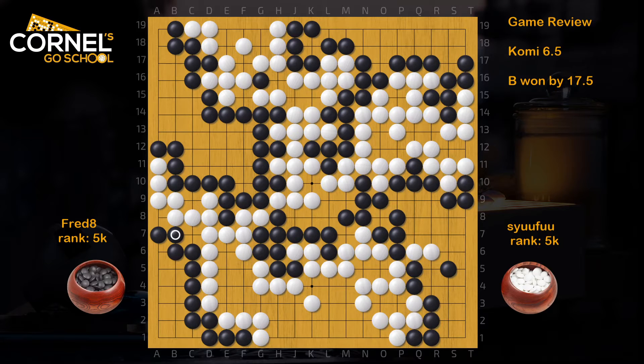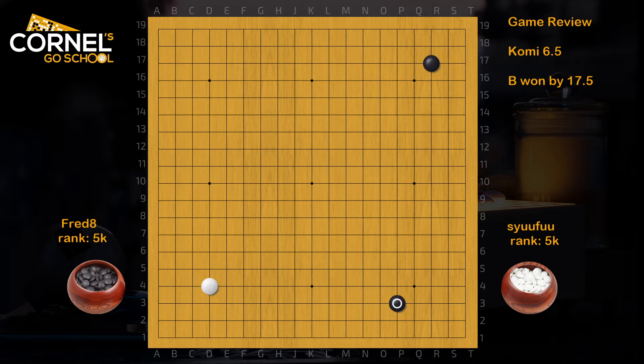This is an even game played on IGS where black won by a comfortable margin of 17 points and a half, but it could have been much bigger, so let's have a look. Hansan combined with Moku Hazushi — a very fancy opening by black.